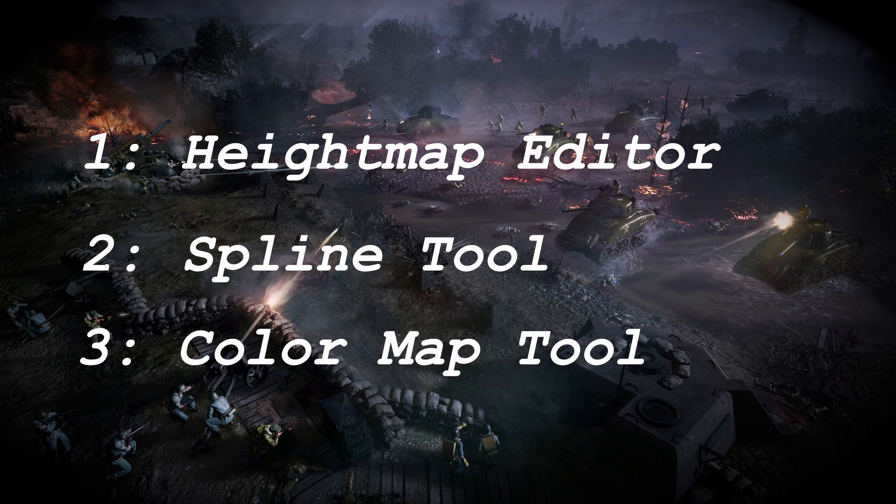A brand new brush tool lets you paint things directly on your map so you can sketch out roads, blockers, water, everything — but without having to get into using specific tools themselves.